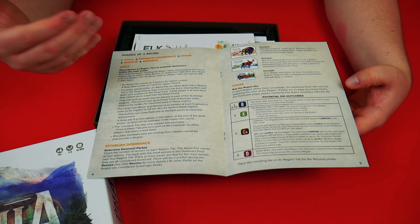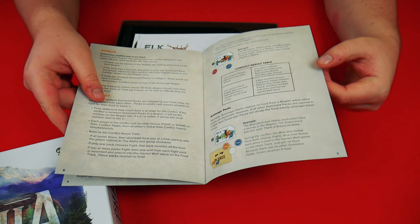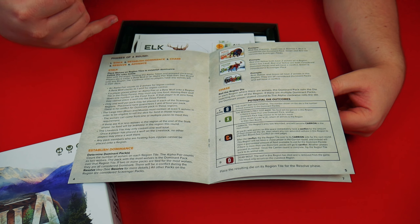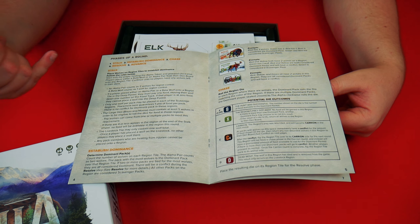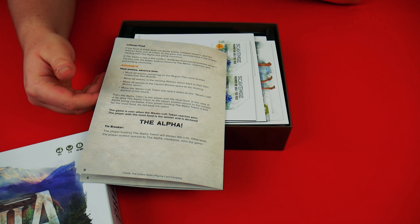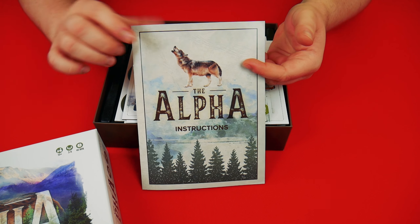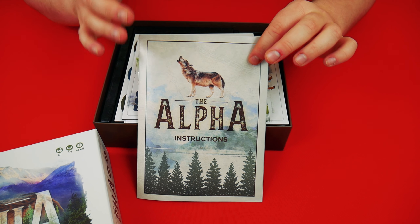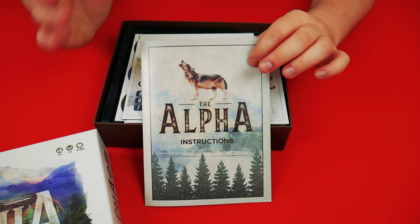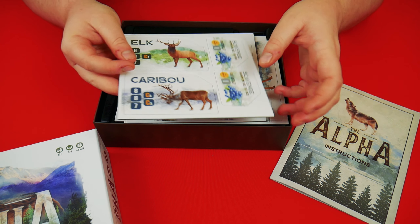You've then got the phases of round A and then the progressing turns after that. As mentioned you've got the stalk, establish dominance, chase, resolve, and advance. There is not a lot of information there, which means you're not going to be reading a rulebook for ages. This is going to be quite a light strategy game as shown on the front, so don't worry — there's not going to be many rules to read, which is always a bonus. I like getting straight into a game.